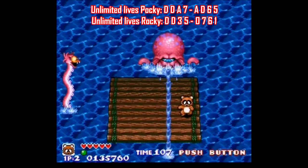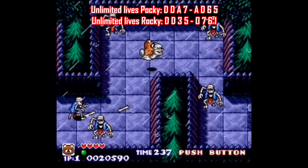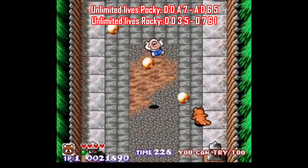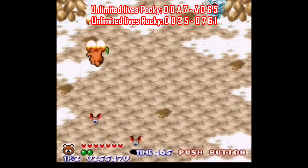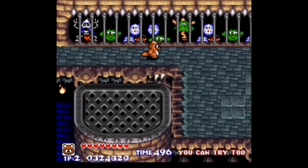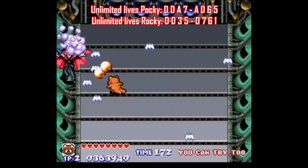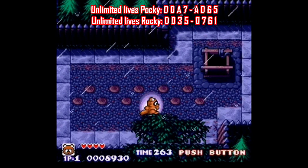Most games will have an infinite lives code, but if I had to recommend just one of those to use, it'd be for Pocky and Rocky. This game is really good and a lot of fun, but unfortunately it's just brutally difficult — with enemies and projectiles coming from any and every direction, with the intensity increasing the further you get into the game. But thankfully, with a code that gives you unlimited lives, you can actually see the whole game, or at least get to some of the crazy bosses, or the heart-wrenching setting where you see all your animal friends being held captive. If that doesn't inspire you to get good at this game, then nothing will. Bear in mind there are separate codes for both Pocky and Rocky, so make sure you use the right one depending on who you pick.